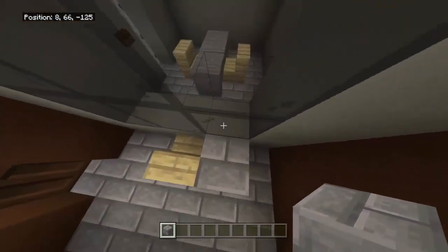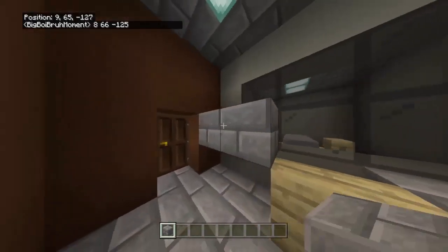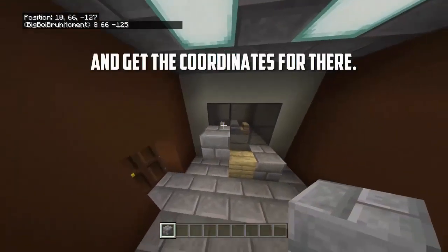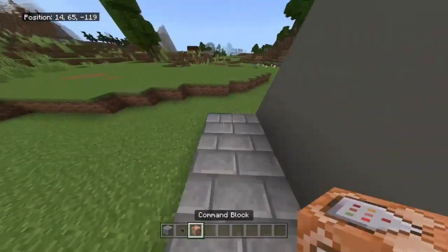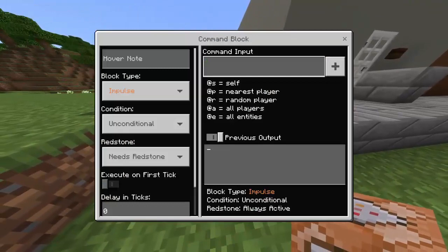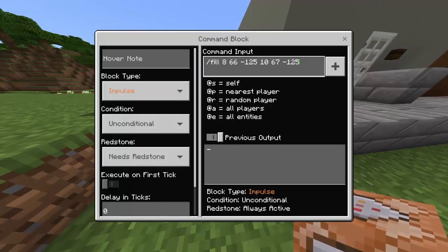Moving on to the brown room — I placed down a stone brick block. You want to step on that stone brick and get the coordinates. Then you want to place a stone brick on the bottom left of the window and get those coordinates as well. Once you have both coordinates, you put them together to make a fill command.